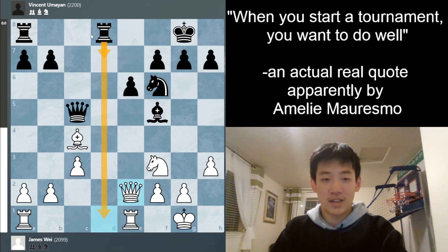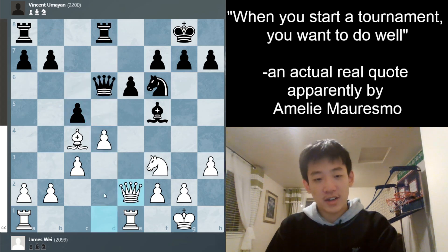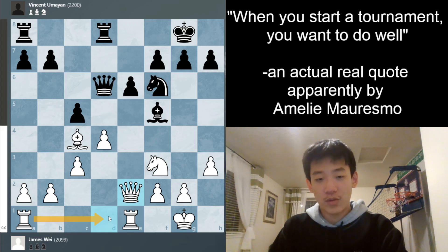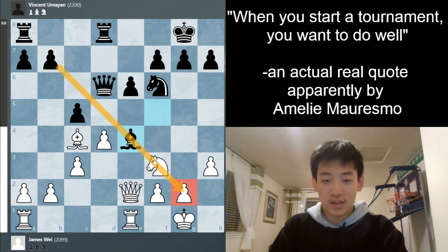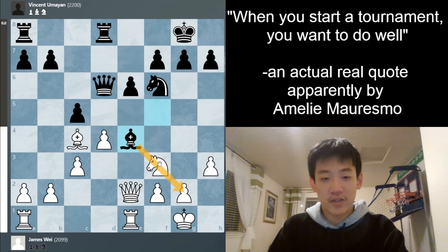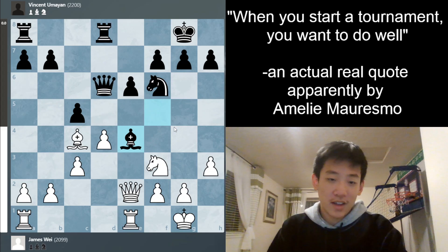My opponent can start to stack on the d-file and black just has better control. So I play queen to e2 instead, trying to clear out space for another rook. Now my opponent plays bishop to e4 — a very good square and diagonal for the bishop, just looking at the kingside. It's also pretty difficult to get rid of, as we'll see later in the game.